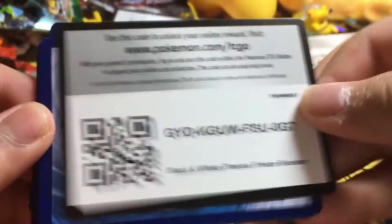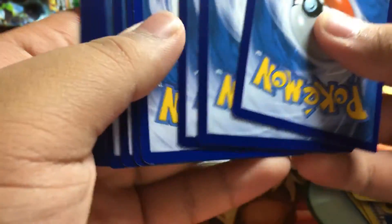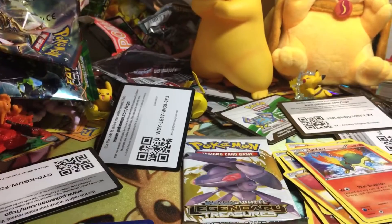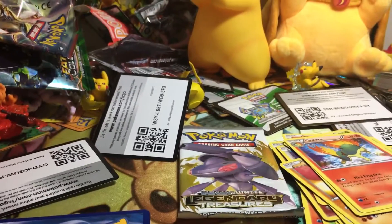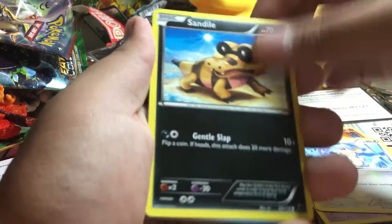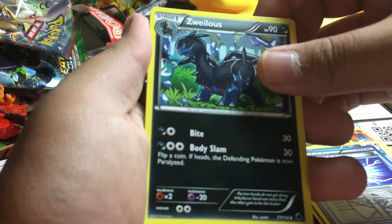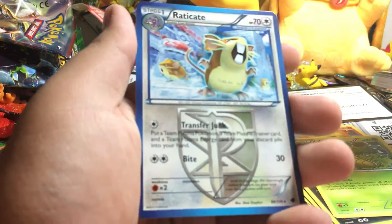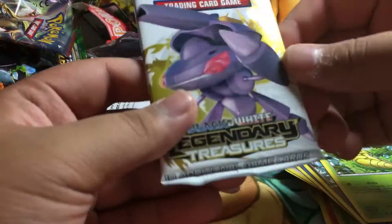Let's go to Plasma Freeze. I haven't opened a Plasma Freeze booster pack in a while. There's the code — alright, Starly, Dratini, Nidoran, Rattata, Sandow, Team Plasma Ball — I don't know — Kakuna, Suicune, Energy Retrieval, and Eradicate.